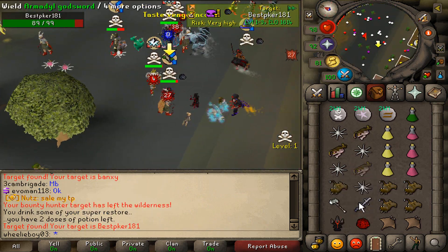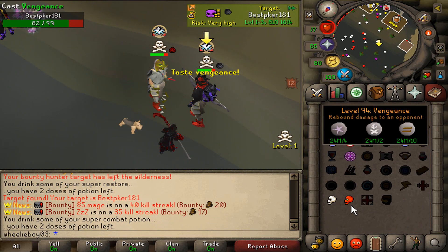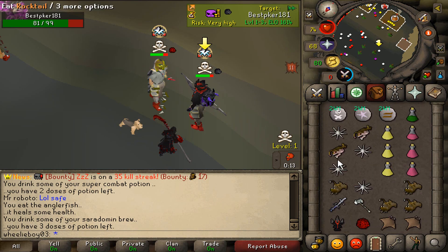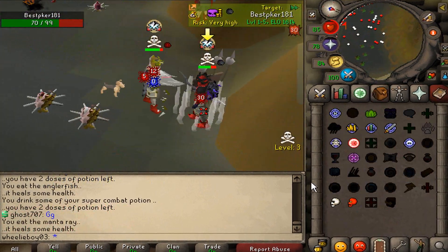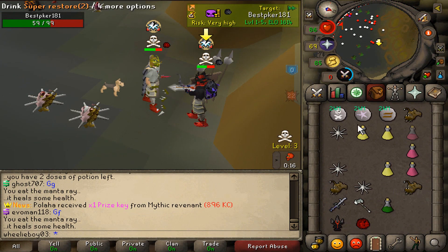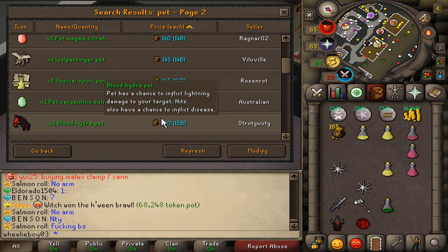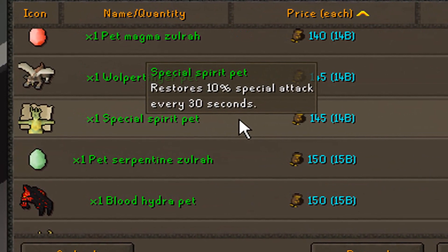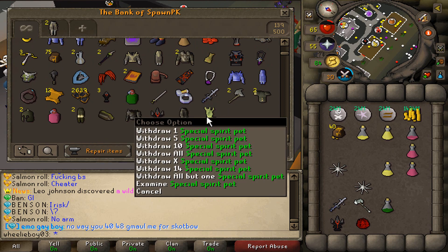I'm just gonna go for AGS G-Maul on this guy — I want the 50-bill orb really bad. I'm fucking depressed. If AGS had hit like a 50 there I think I would have killed him. We can grab ourselves a special spirit pet for 14.5 bill, which gives us 10% spec every 30 seconds — pretty useful, especially if I bring VLS. I might switch.